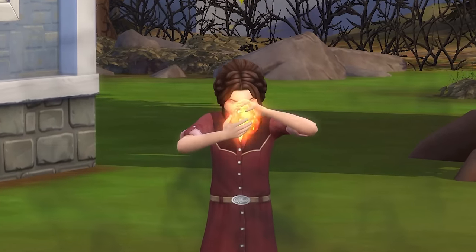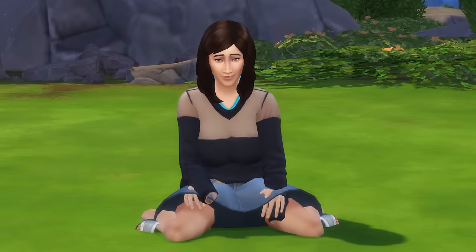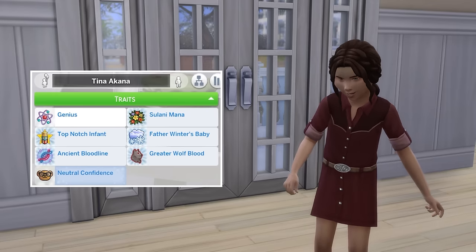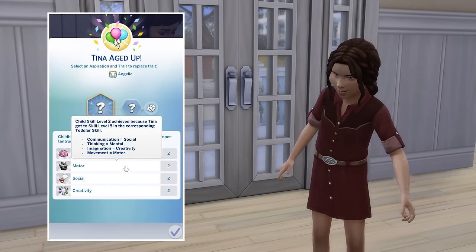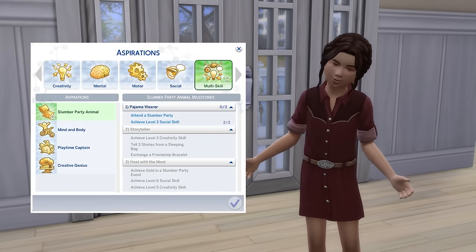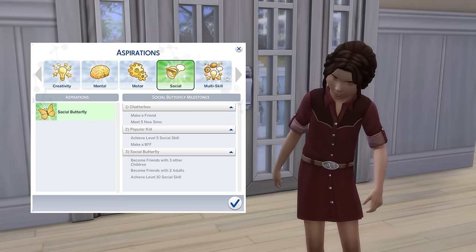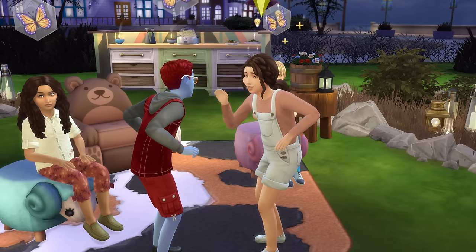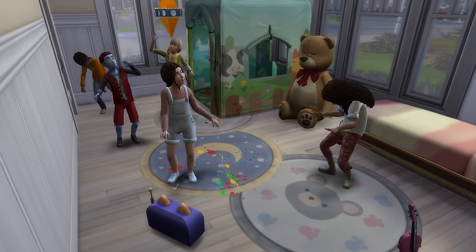Welcome back to the Super Sim series, where Tina is thriving and her mum Sally is barely surviving. Having just earned the top-notch toddler trait and aged up with a small boost to her child skills, Tina was ready, but the task in front of her was huge. In her 14 days as a child, she'd need to complete all 8 child aspirations, receive an A grade at school, and additionally max her child skills and make progress towards her character values. Yes, we're in for a ride.